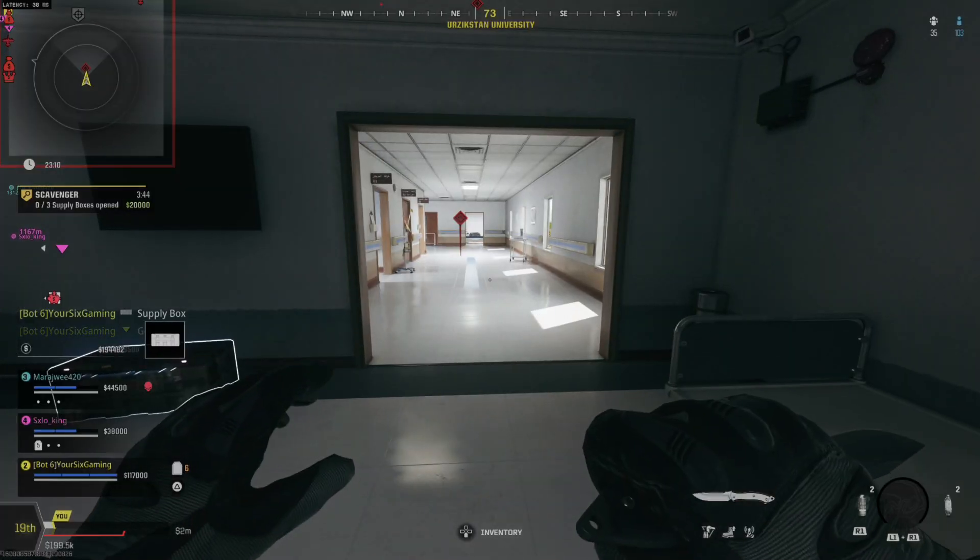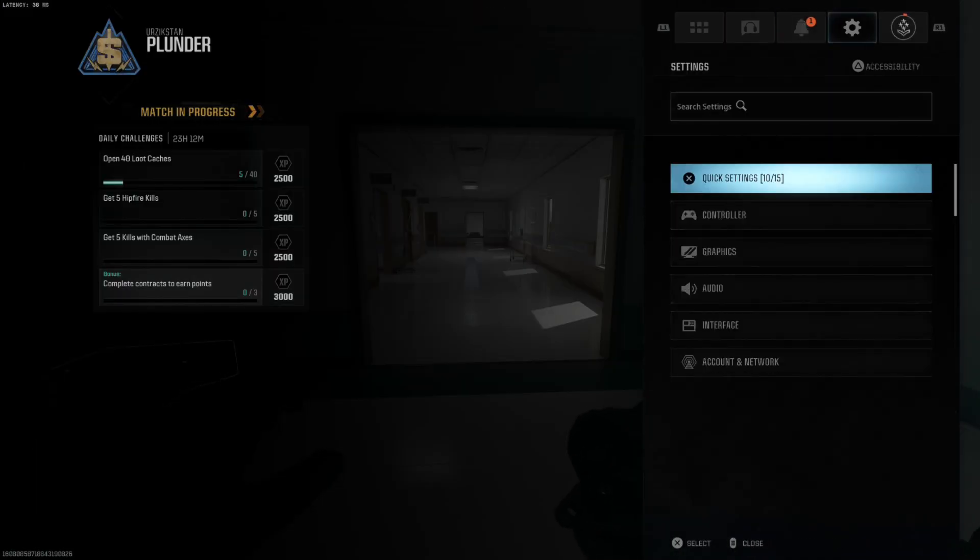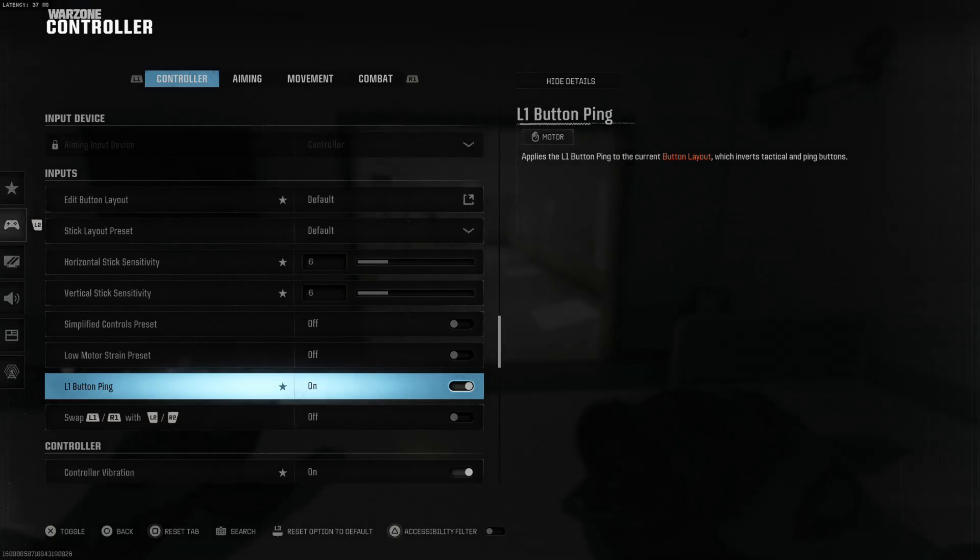So to do this, what we want to do is press Options, go on over to Settings, go to Controllers, then go on down to Controller, L1 Button Ping. Turn this on — it applies the L1 Button Ping to the current button layout, which inverts the Tackle and Ping buttons.